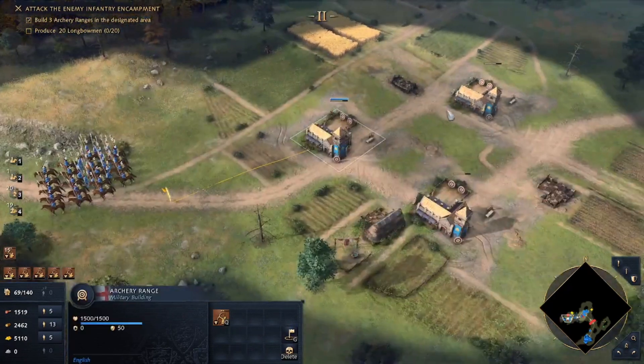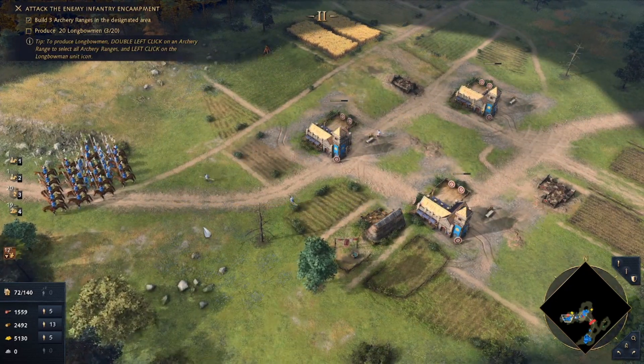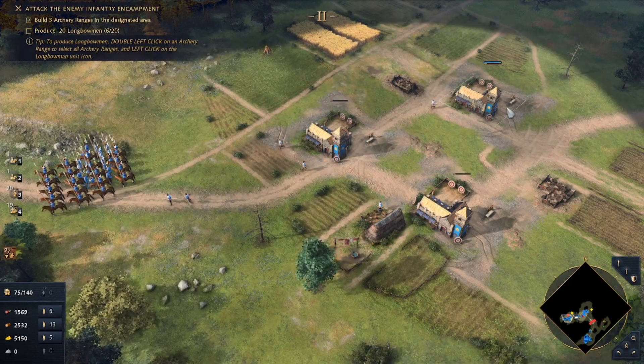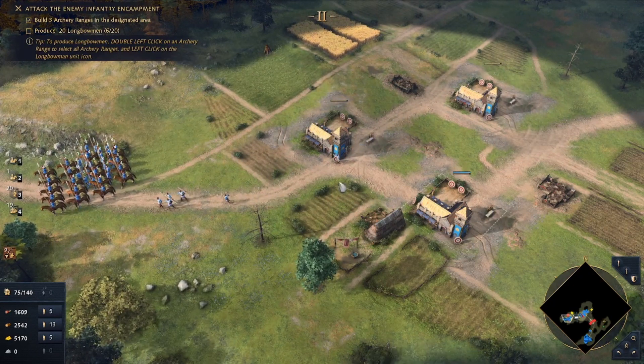There should be five per building if I did this correctly — yes, there is five per. When you are doing shift-click to multiple buildings, they will actually put one building as number one, one building as number two, and one building as three. So they'll distribute the units across the buildings and so on and so forth.